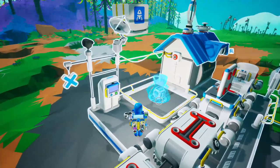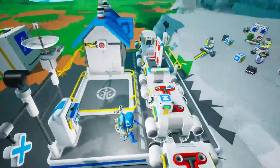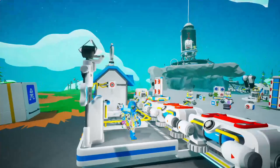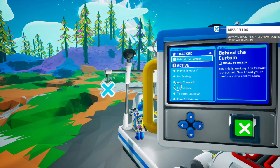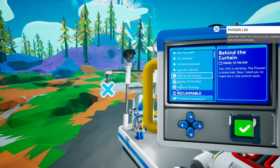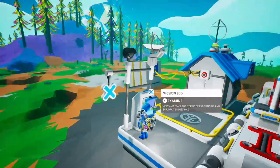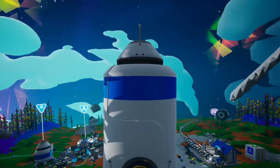Wow. Large shuttle — I don't really need a large shuttle at the moment. And a solid fuel thruster. Again, I got a shuttle and everything, so we're going to set that over there. Travel to the sun! Yes. This is working. The firewall is breached. Now I need you to meet me in the control room.